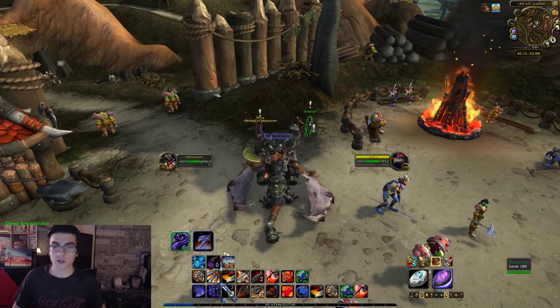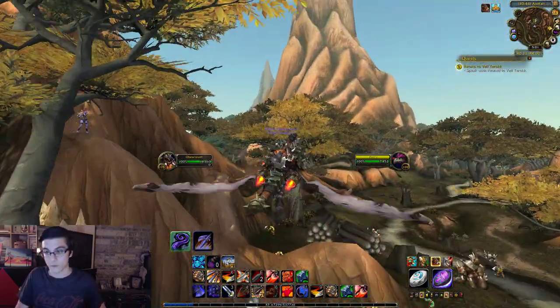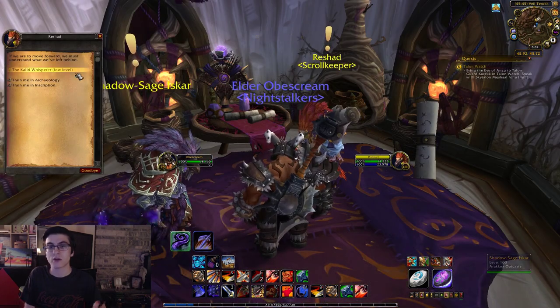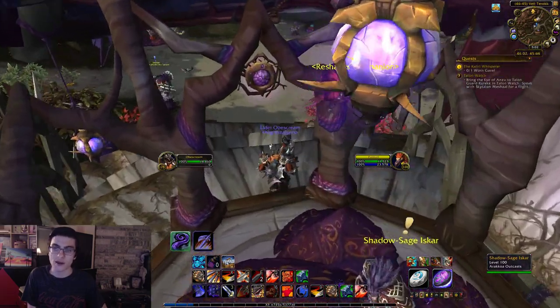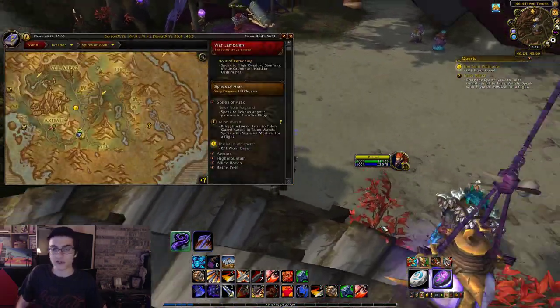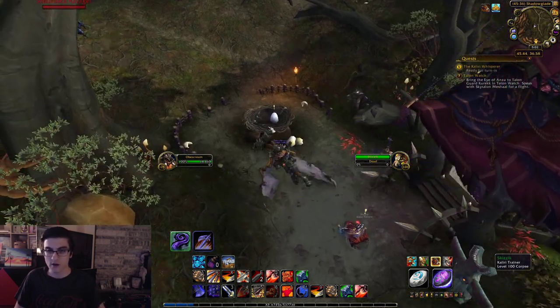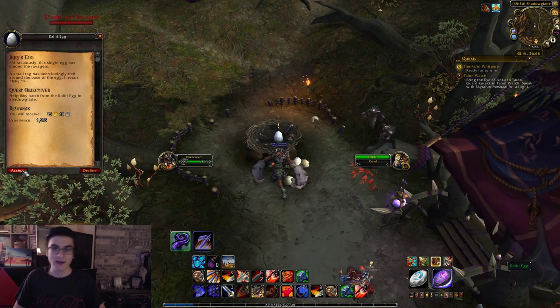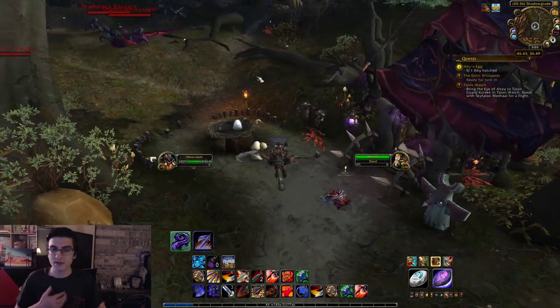For Icky, head over to Draenor, your garrison. This is the intro quest for Spires of Arak. Keep doing it until you get Return to Vale Terok. Head there, talk to Rashad, and get a quest called the Kalari Whisperer — that is a very important quest. It's going to put you on the quest to get Icky. Basically, you follow the quest over to this area, search that dead guy, and on that egg you're going to get a quest to hatch the egg.